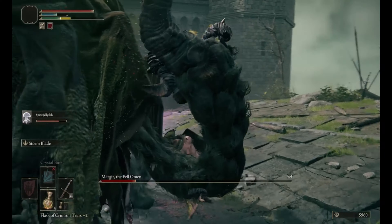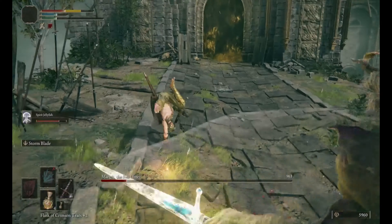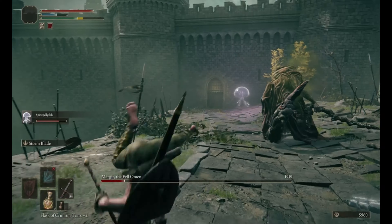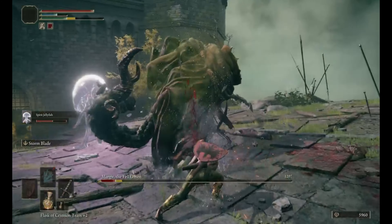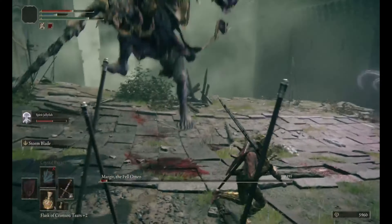In the event that your Jellyfish friend dies, the battle will become a lot harder, so keep an eye on its health bar and draw Margit towards you if the Jellyfish is struggling to survive. Obviously don't forget to keep your own health topped up, because if Margit comes at you with a few of his combos he can easily wipe you out unless you have a high vigour stat or you time your blocks particularly well.